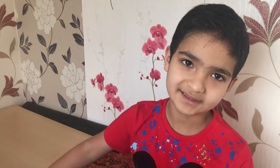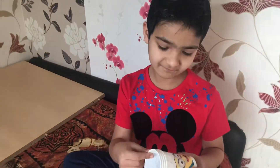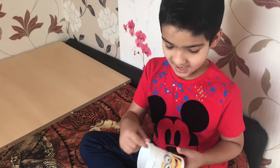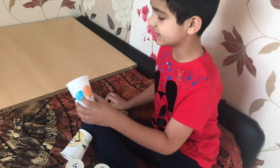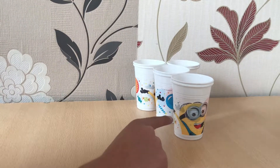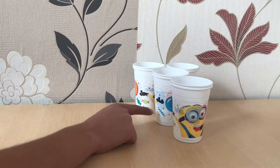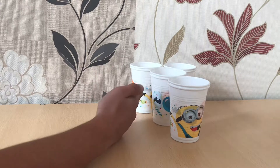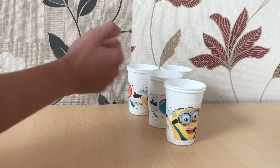Hello guys, welcome back! Today if you want to play this game, you need one ball — any type — and four cups. You can write the points on them so you know how much each is worth. This cup contains 20 points, the one just behind it contains 15, this one is 5, and the one on the other side is 10.